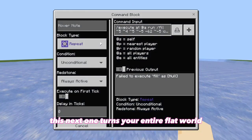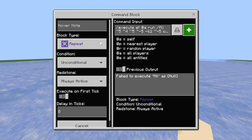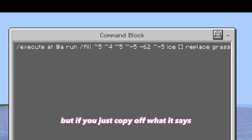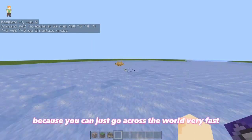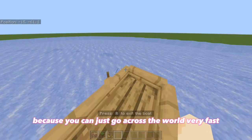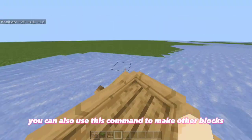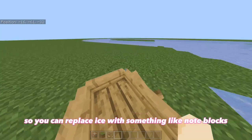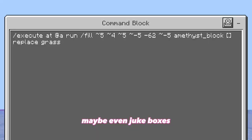This next one turns your entire flat world into a giant glacier. Enter in this command — it's a bit complex, but if you just copy off what it says, it should be just fine. This is a lot of fun to use with a boat because you can go across the world very fast. You can also use this command to make other blocks instead of ice, so you can replace ice with something like note blocks, other command blocks, or even jukeboxes.